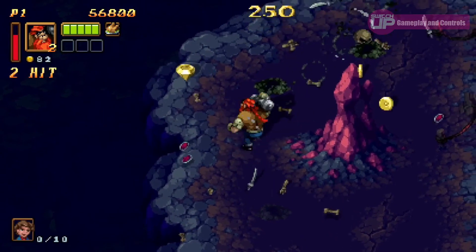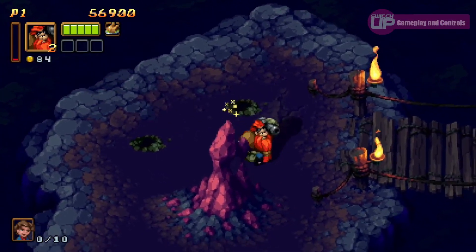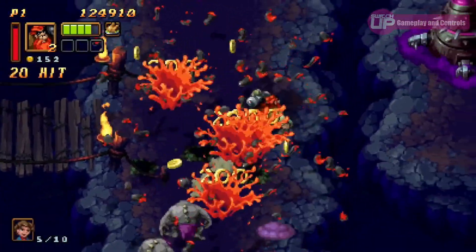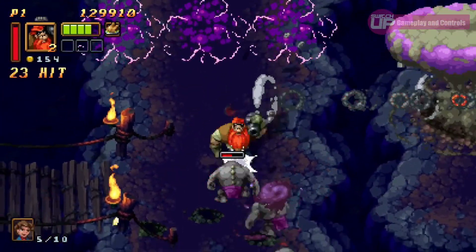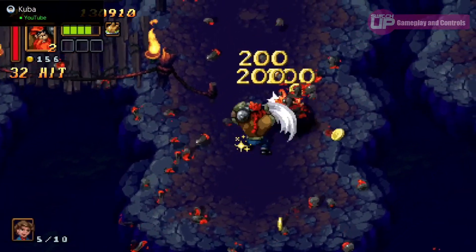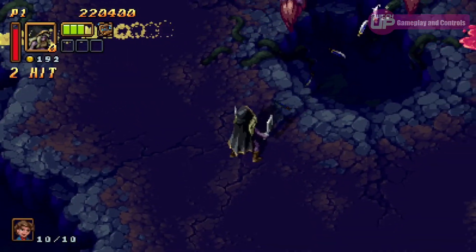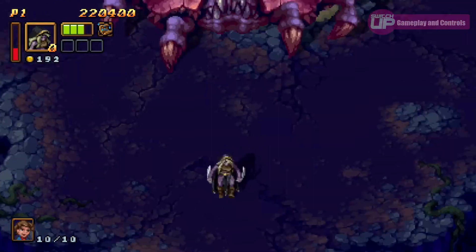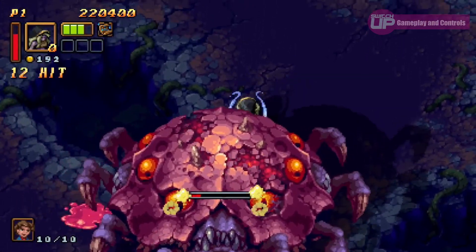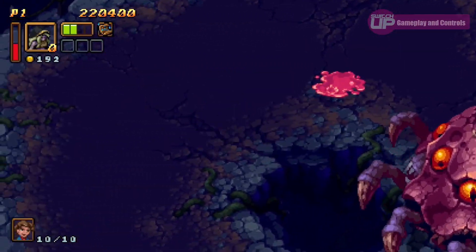Most enemies go down with one or two hits, bar a few that take more, such as those stationed on towers. At times enemies must be taken out to deactivate particular energy shields and progress further into levels. At the end of each level is a boss battle — these are fairly straightforward, with pattern memorization being the name of the game, although they will no doubt cause a fair few deaths while you learn those patterns.